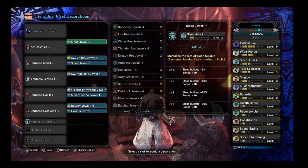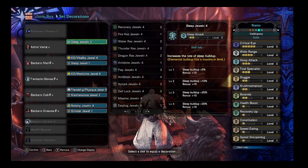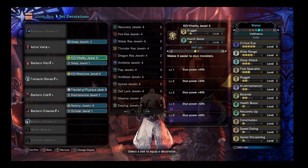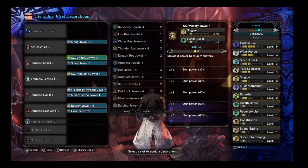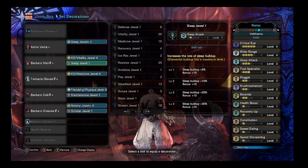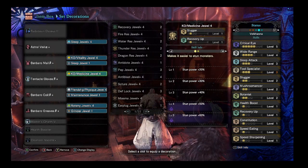We have in the Astral Veil A Helmet the Sleep Attack +2 Jewel, the KO and Vitality level 4 Jewel — this is mostly for the Slugger, but the Health Boost is also nice to make you a little tankier. This is another Sleep Boost jewel, just to make it so your sleep buildup is higher so you're putting the monster to sleep more often. This is another KO jewel and recovery up.